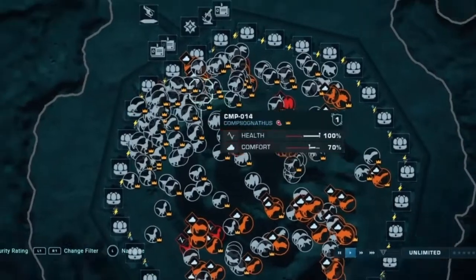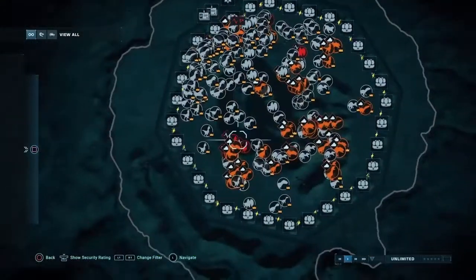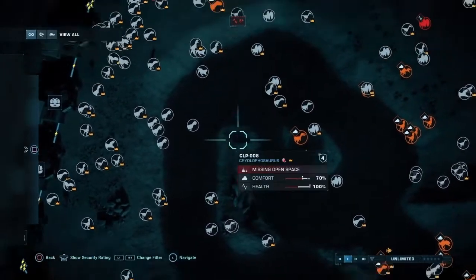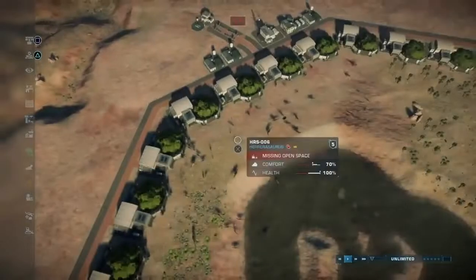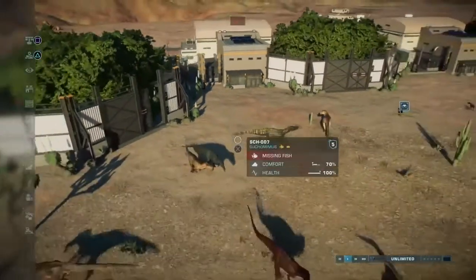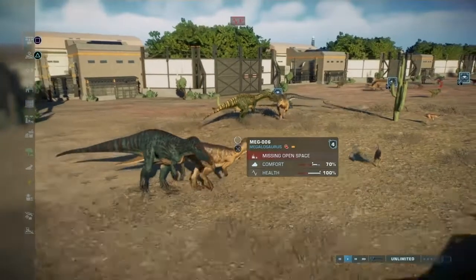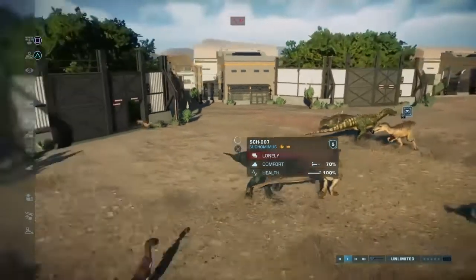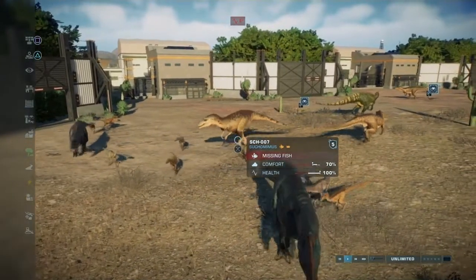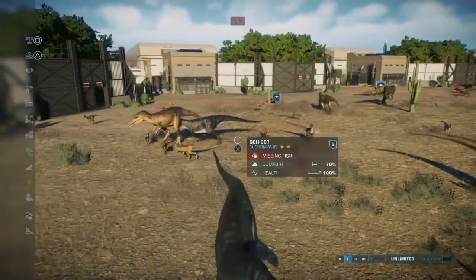Oh my God, the game is so full! A Dilophosaurus says we need more feeders probably, but I've put a few feeders out. Wait, somebody just teleported here. Sukomimus! Look at that green one, look at that blue one — look at all of these guys! Oh my God, the army of Troodons! Freedom! Majungasaurus is like, what the hell is going on? There's so many things.